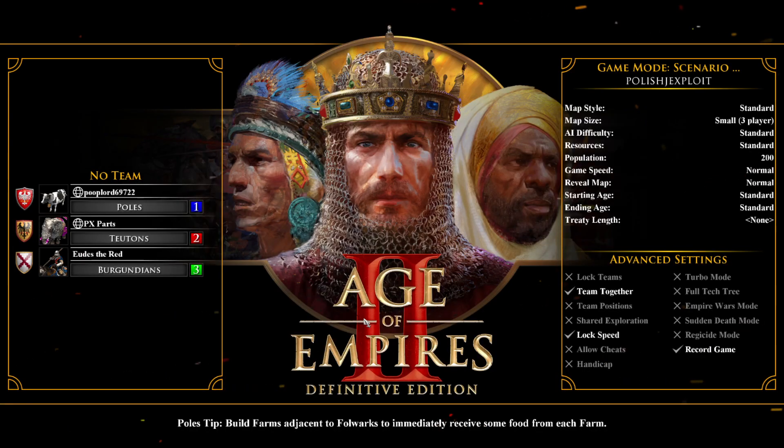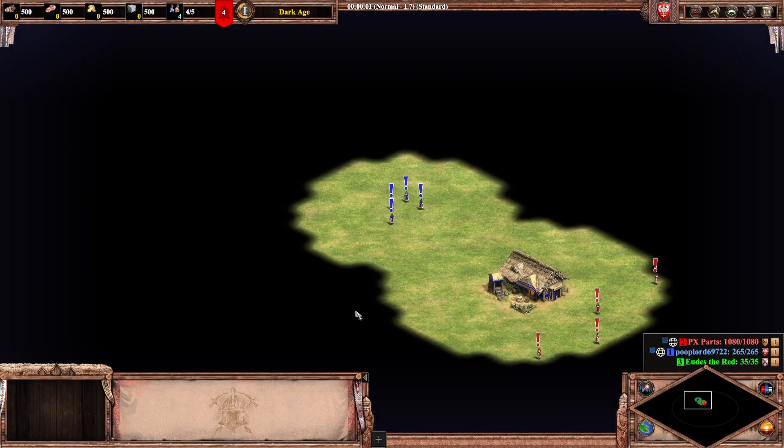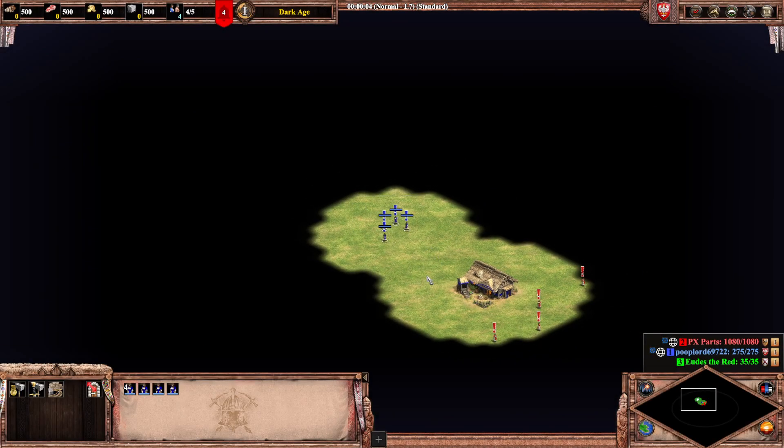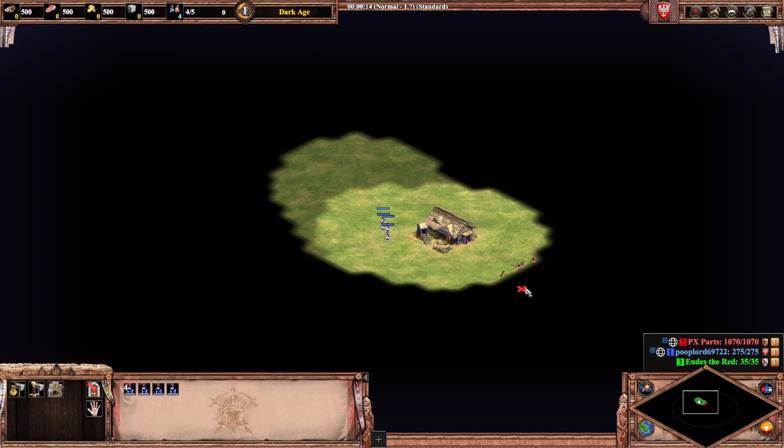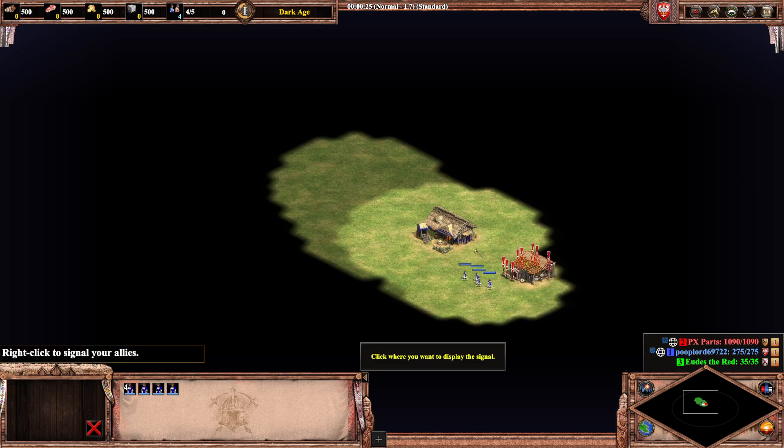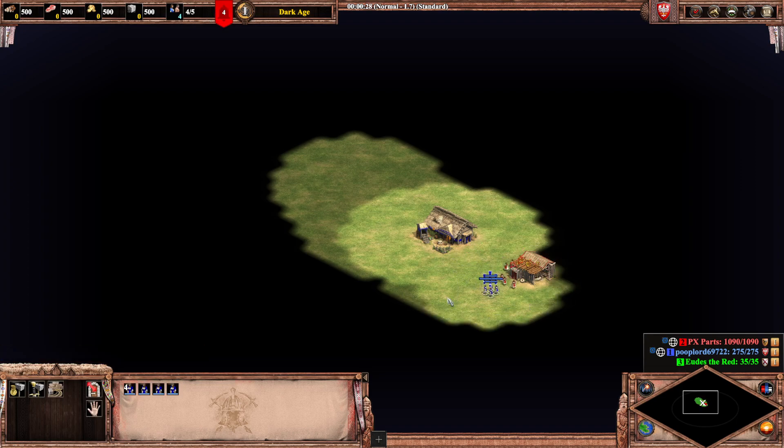I kind of did not set up this scenario properly, so I do need you to construct a mill. Otherwise, you can't make mills. So if you don't mind, you have a couple of red villagers over there — just do me a favor and make a wonderful, wonderful mill over there if you can. And now, if you would be so kind, would you place a farm right next to my Volroth?